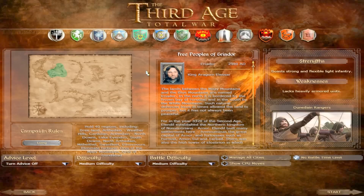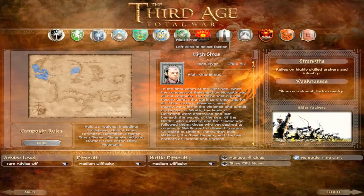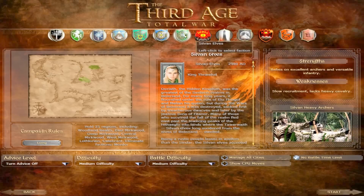Moving on — High Elves led by King Elrond. They excel in ranged combat and have very few cavalry units; they're incredibly expensive, similar to Gondor, because their armor is a lot higher quality than most factions in Middle Earth. Then we have the Sylvan Elves, led by King Thranduil — Legolas's father. They live in northern Lórien and Mirkwood, have a lot of archer units, and can fire incredibly far compared to any other faction. Their weaknesses are the same: they lack cavalry and are incredibly expensive to recruit.